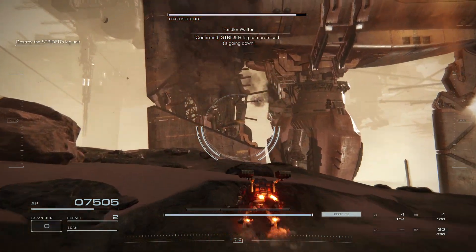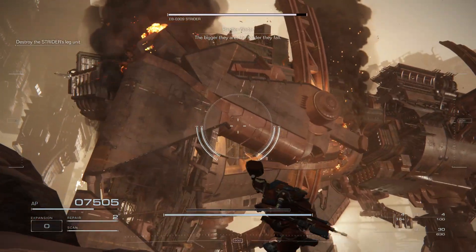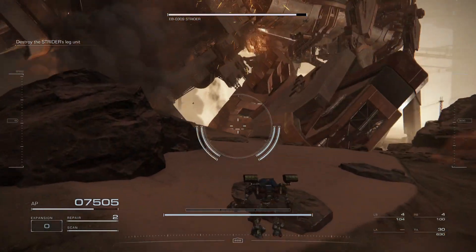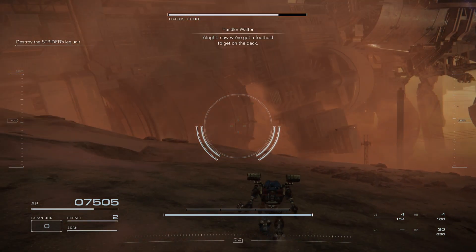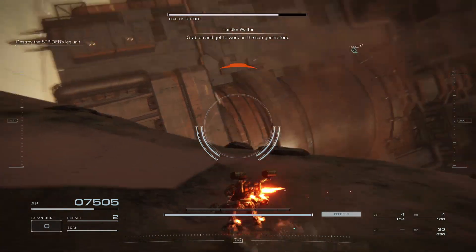Strider leg compromised — it's going down. The bigger they are, the harder they fall. All right, now we've got a foothold to get on the deck. Grab on and get to work on the sub-generators.